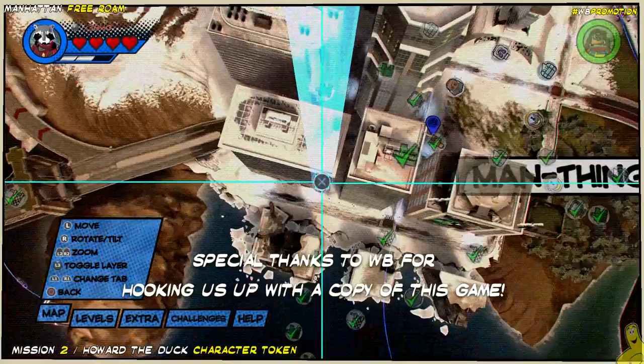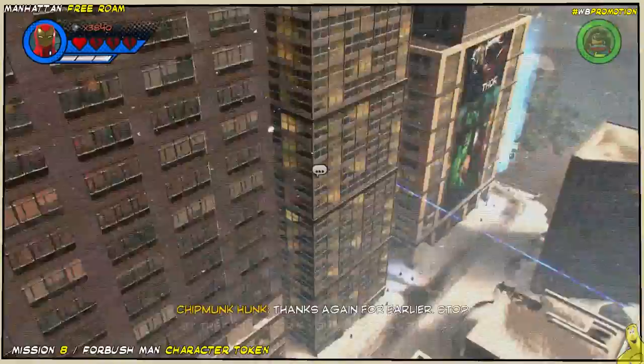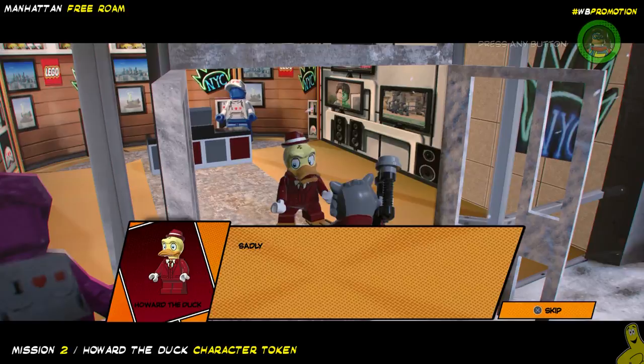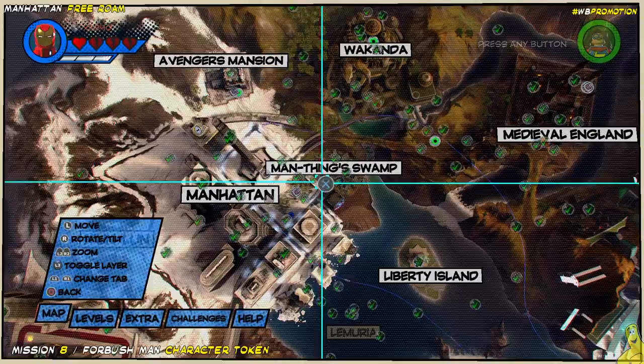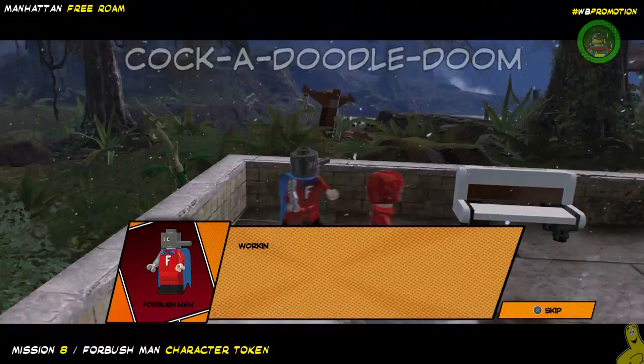You should also note that in order to unlock this mission, you have to complete both the Howard the Duck mission, which happens in Manhattan, as well as the Four Bushman mission, which unlocks after you complete the Howard the Duck mission. Both of those can be found in our Manhattan free roam video — looks like mission number two and mission number eight should get you through those. Take a quick peek on the map as to where they are, and let's get back to the biz.